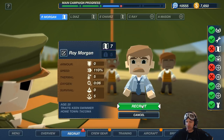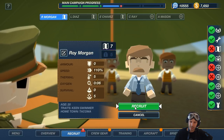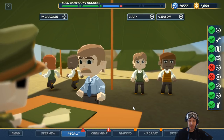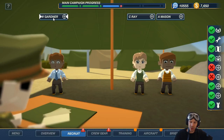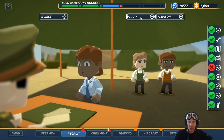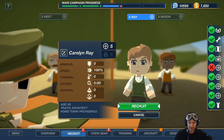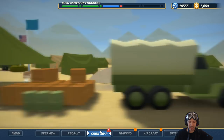So, Roig Morgan. By the way guys, if you have any new recruits willing to take on the role of this mustachy Navigator, let me know. Alright, and now we have two Tail Gunners. Gunner level 5, level 5, level 4. And level 4, level 5. Yep. Alright, let's get into the crew gear.